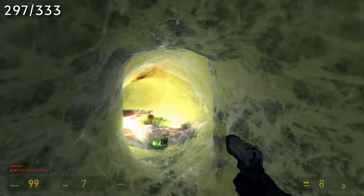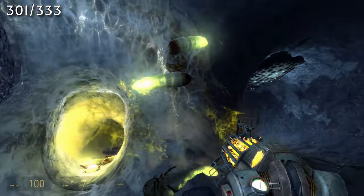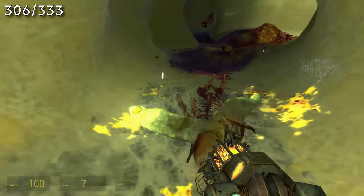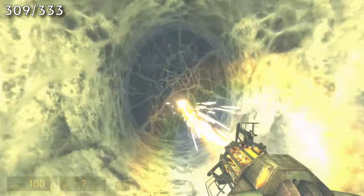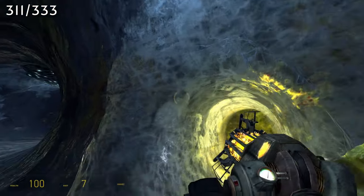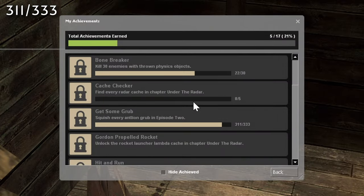Then you'll continue running from grub tunnel to grub tunnel and pick up another 16 grubs before getting to the part where there's a small hole boarded up. At this point you should have 311 total grubs.